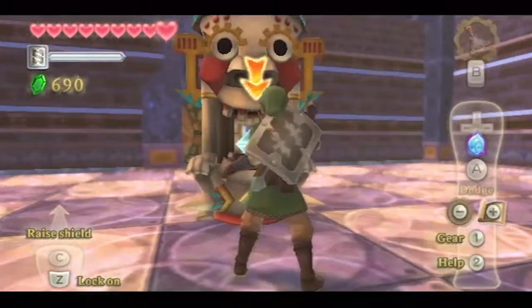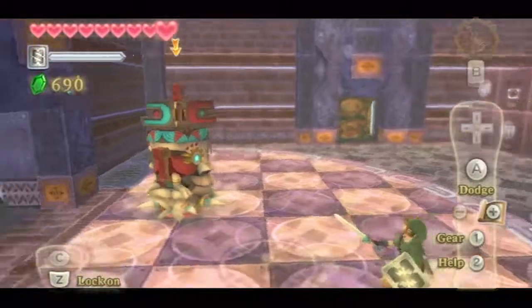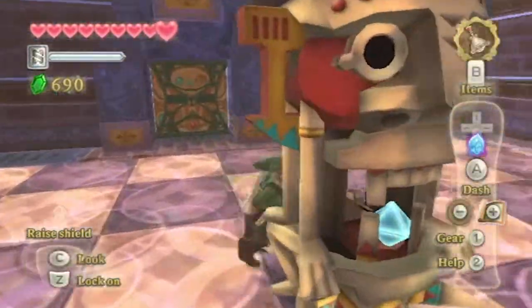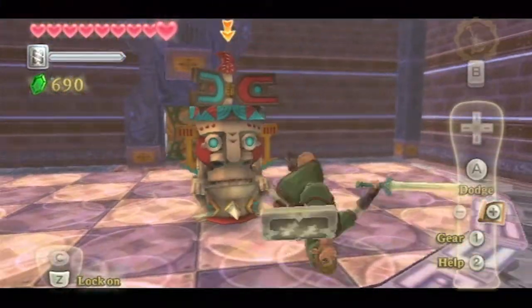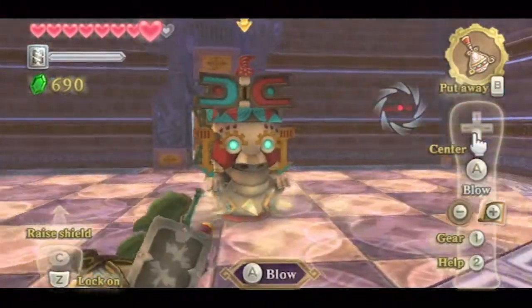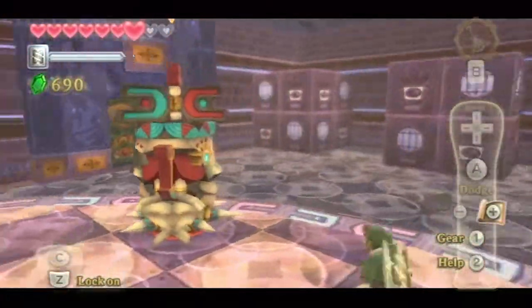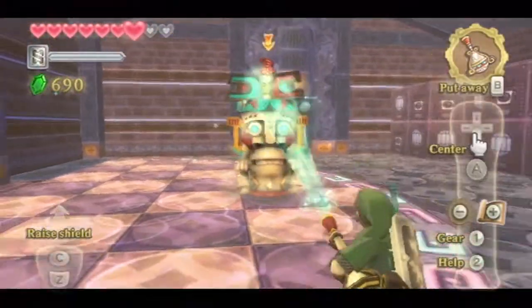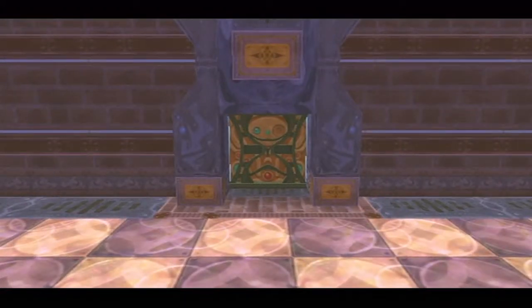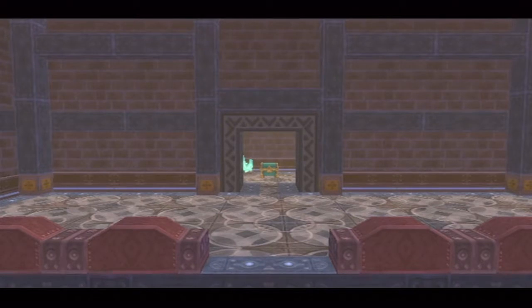You have to deal with these linemen and take that out. There are two weak points — we have to open them up with the Gust Bellows, then stab one of those gems and slice the other one. Hey, you're outside your perimeter, buddy! Go back there like a good Armos — that's a bad Armos. Obey your perimeter programming. I'm having a lot more trouble with this guy than I usually do. Stab — there we go. That raised the door. Does that raise the other door? Yes it does. Good — I was a bit worried about that.